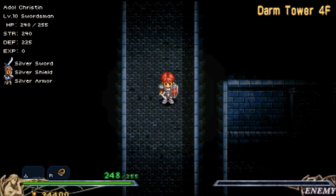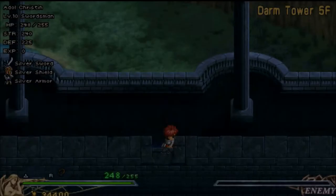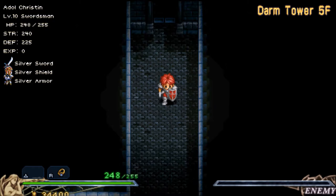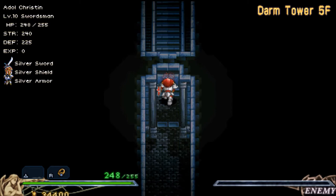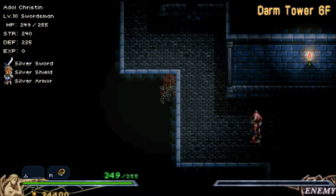If you went up that path that I ignored right there, you would have gotten a chest with some reflex armor, but I already have that, so I completely ignored it. Let's go over here, and then go up this first path right here to continue on our way to the sixth floor. You don't have to do this if you already have the large shield.